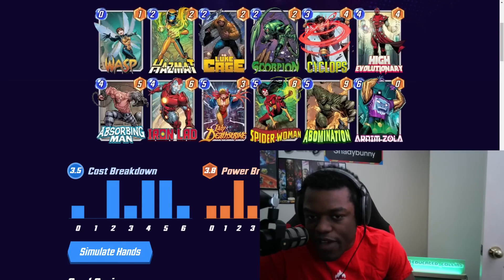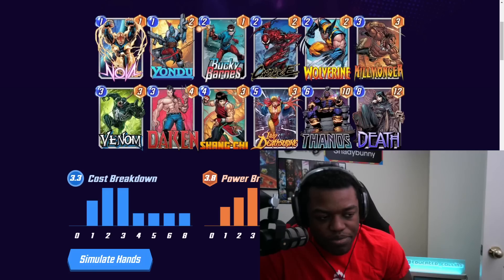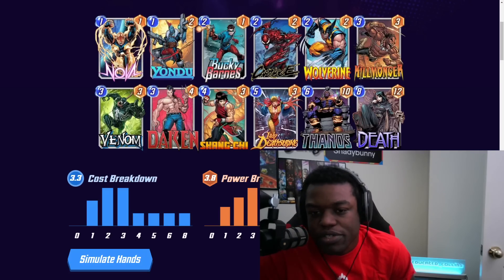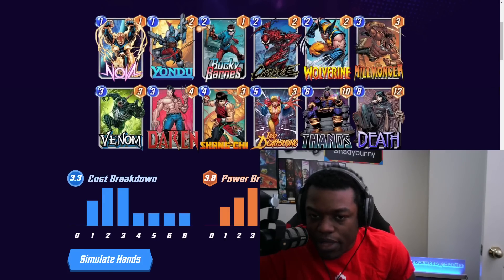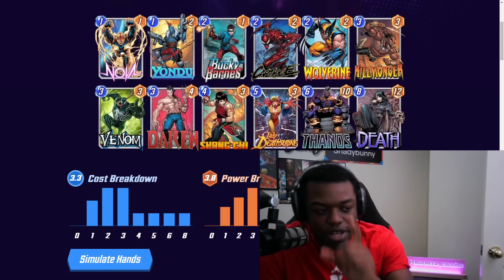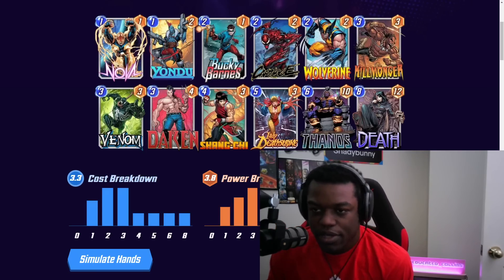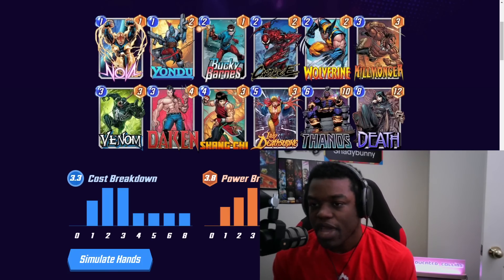The final deck is just a Destroy Deathstrike build. It's a pretty simple Destroy build, but it is running Thanos and Daken, so you get that advantage as well. Overall, the shell is just a lot of big Destroy synergies and Deathstrike fits right in. This type of deck will be a lot better once X-23 comes out — I wouldn't say this is the best shell right now, but it still works if you like Thanos Destroy.